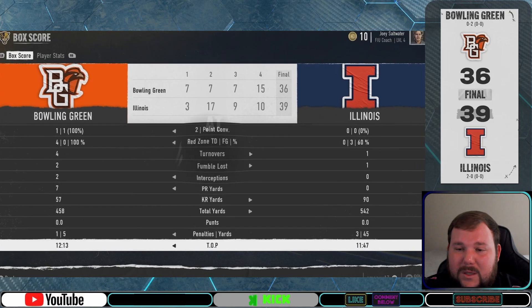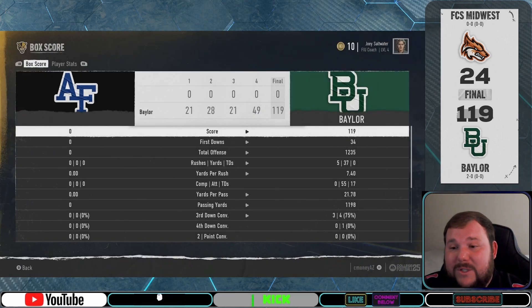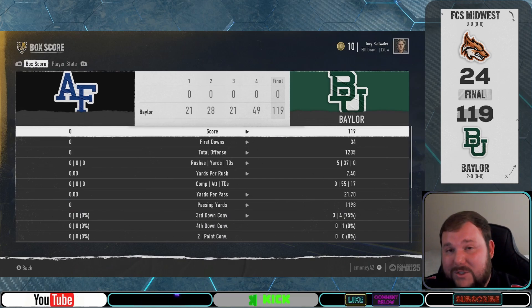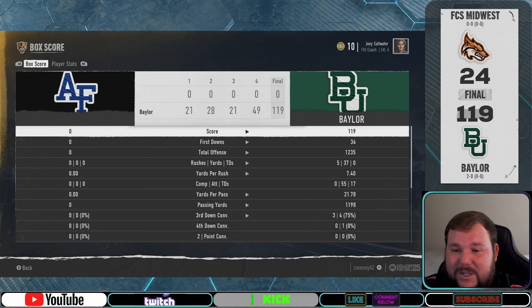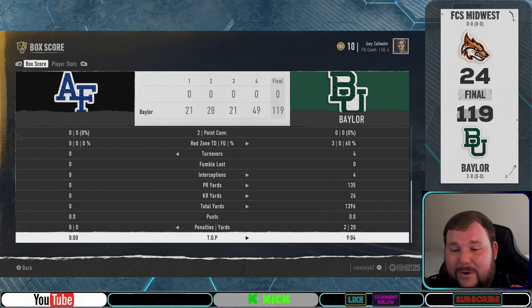Next we jump to Jacob's Baylor Bears, and unfortunately Jacob didn't stream this week — which is bad news, as we have a new record score for the season. Jacob's Baylor Bears beat FCS Midwest 119 to 24, putting up 1,296 total yards in an absolute blowout and setting the new highest score for the Delusionals league.